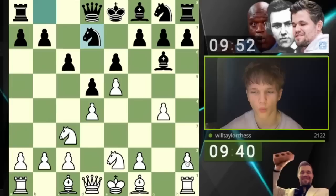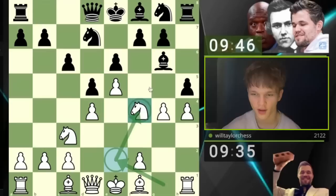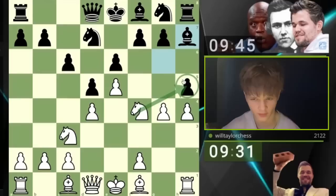So we go h4 here, straight after this bishop — ruthless attacking stuff — and then knight to f4. That's why we go via e2, so we can put the knight on f4. There is now an insane amount of pressure on this pawn, which we can take.